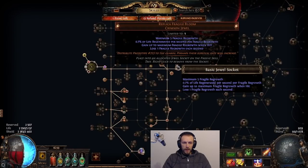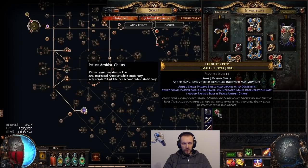I'm also using Replica Fragile Bloom. When I get hit, I get up to 3.5% life regen per second, but every second I lose one stack, and one stack is 0.7%. So I'm still testing if it's worth using this or not.